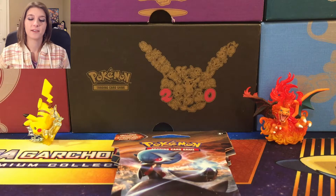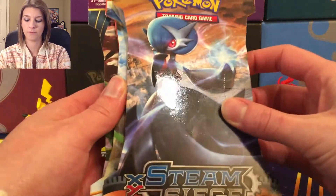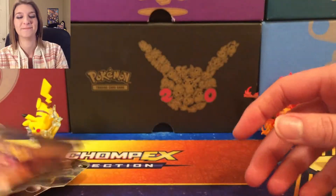This is Mar from Mara's Poke Hub. Today we've got four packs that we're going to be opening up. We've got one from Steam Siege, Breakthrough, Ancient Origins, and Furious Fists. Let's go ahead and open them up.